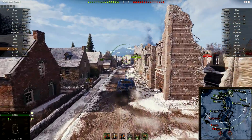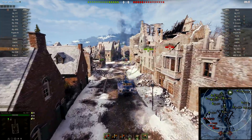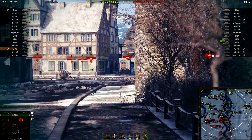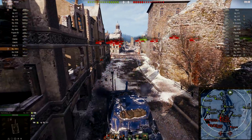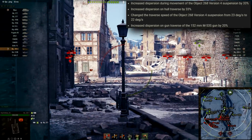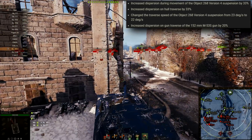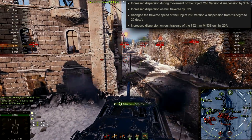We're looking at the Object 268 Version 4 changes to vehicle technical characteristics — one of the most anticipated things in this update. A lot of you wanted to see the 268 Version 4 nerfed. So let's take a look at what Wargaming did to this vehicle. They increased dispersion during movement by 33%, dispersion on halt/reverse by 33%, and lowered traverse speed from 23 to 22 degrees per second.